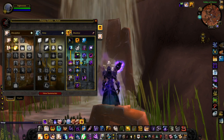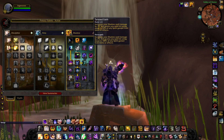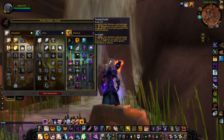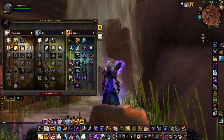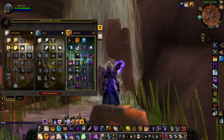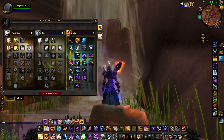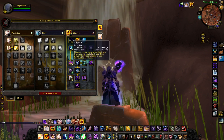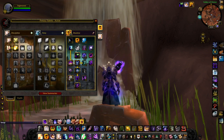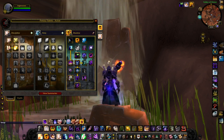For the talents, I went with Twisted Faith — this converts 50% of any spirit into hit, which is where a lot of your hit is going to come from via spirit gear. It's also going to help with mana because you run out of mana so fast as shadow it's not even funny. You need some spirit. Take a screenshot or pause the video — I'm not going to dive too deep since this is meant to be a short overview.